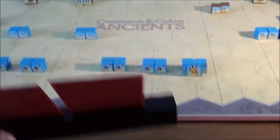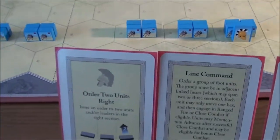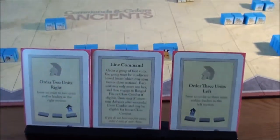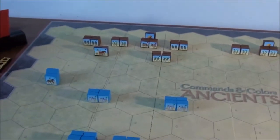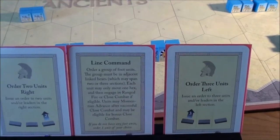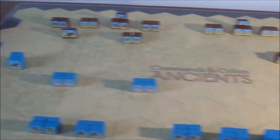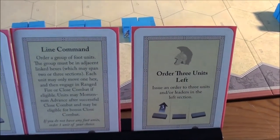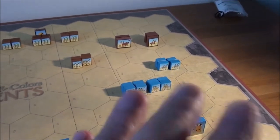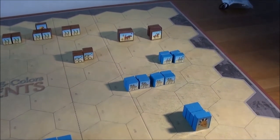Grab another card for the Syracusans. It's the Syracusans' turn again with two on the right, three there, and a line command. Pretty tricky — I would like to activate both flanks but can only bring one into action. I want to get that chariot down because they are down to one block and I could get two full attacks with that card. On the other hand, the Carthaginians are threatening our skirmishers — if we don't respond, we'll get the full volley next time, and maybe even a chariot charge if they got the card for it.